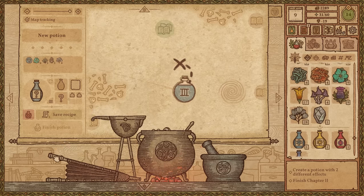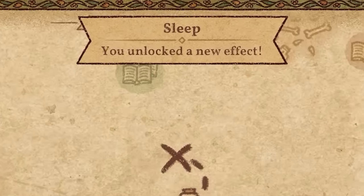Give me a three. Yes! We got a three. Make that potion, make it good. Potion of sleep — that's not what I wanted.